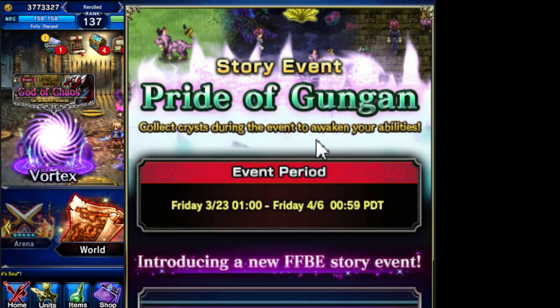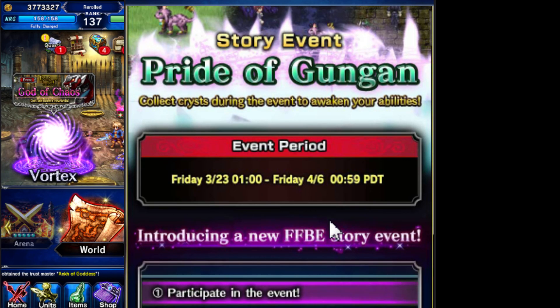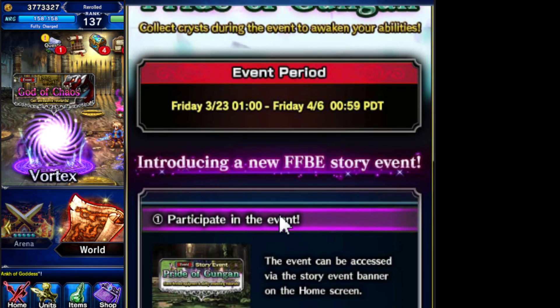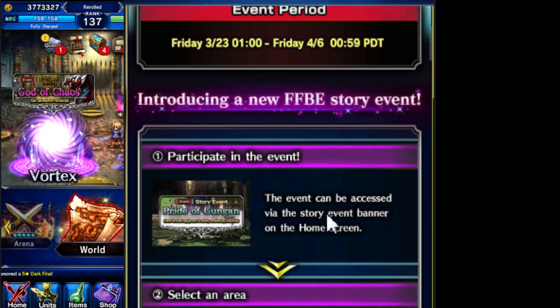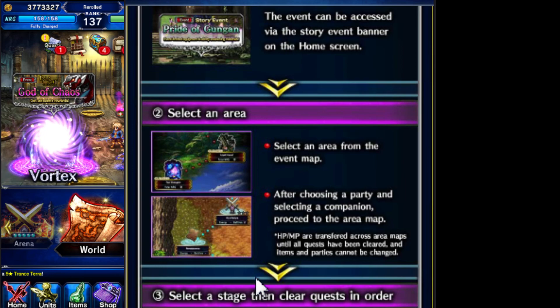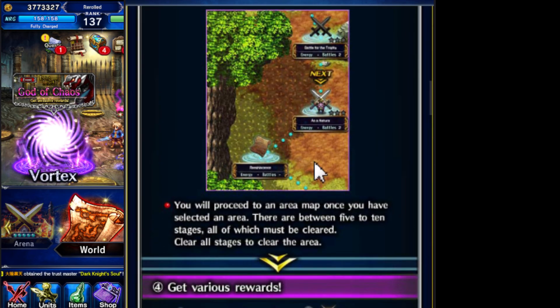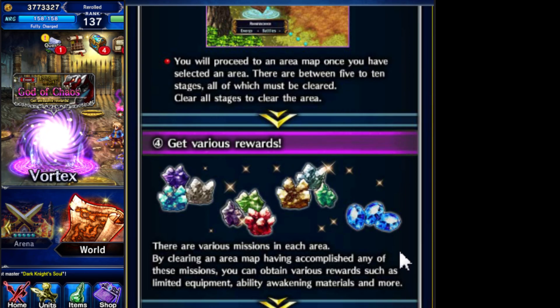Then we have a story event — you know, the classic story event. You do them, you get Jean Chris, you get Pure Chris, that's all it's for. And you get sometimes around 2,000 Lapis. So that's pretty good. Just do them, collect, get all achievements and get all these crystals.